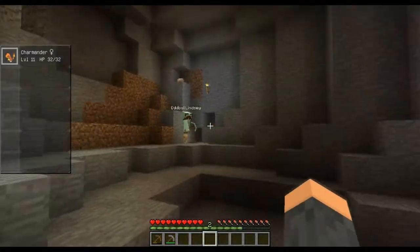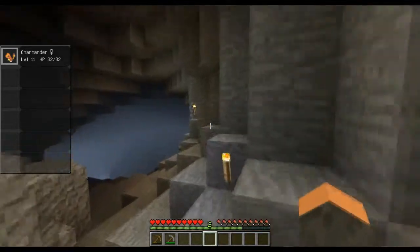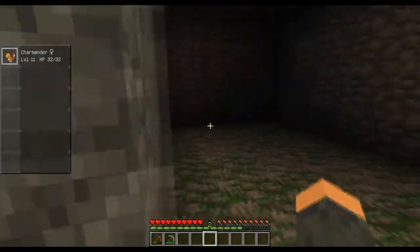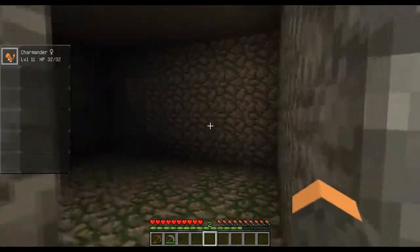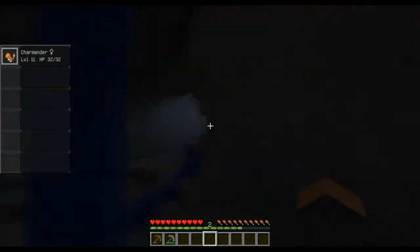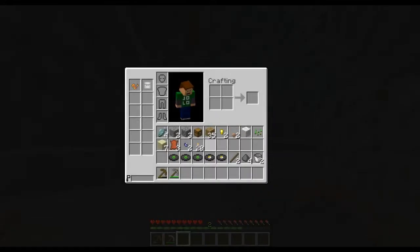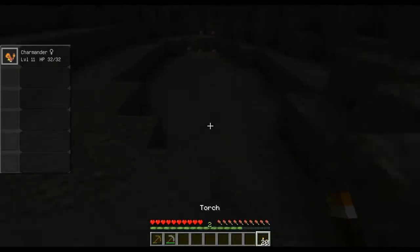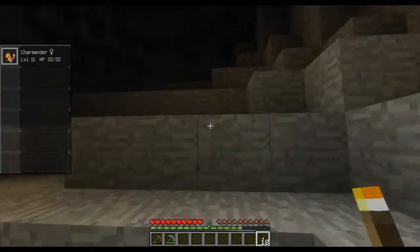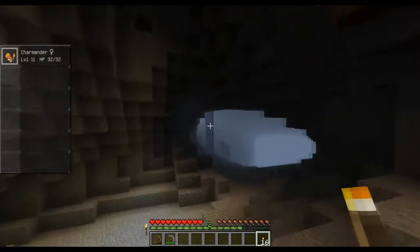Alright, so we found that — that was interesting. There's some mossy cobblestone down here if you ever want to do anything with it. I might just move into this little square here. There's a lot down here. Gathering some coal real quick — there's a lot of stuff. This cave system pretty much looks custom, like the rest of the map. Have we got any iron picks yet?